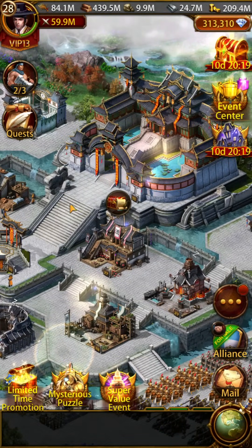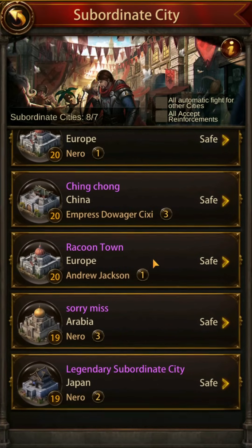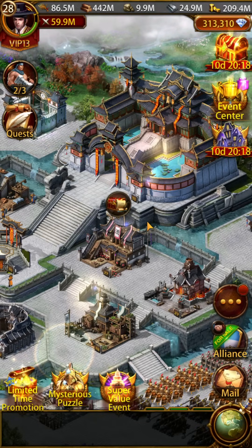Make sure you're using duties as well, to increase your hospital's healing speed. For subordinate cities, make sure your debuff generals are assigned — for instance Cixi, Nero, Andrew Jackson. Tick on all of these subs to make sure that when you're defending your own city they will fight for you. When the battle is over, make sure you tick them off so that back in your main server no one attacks you through your subordinate cities.